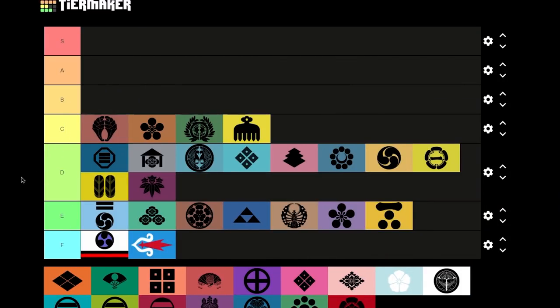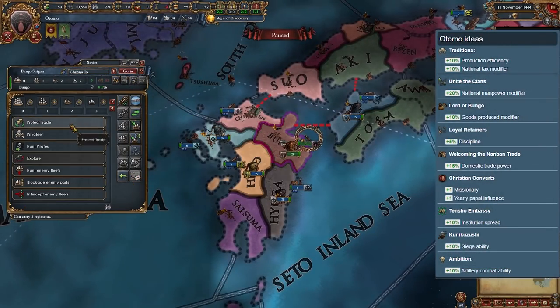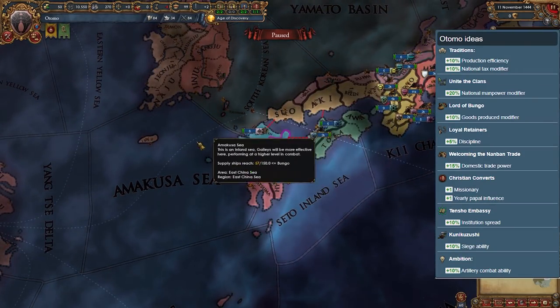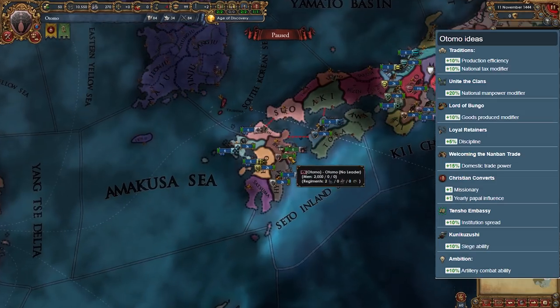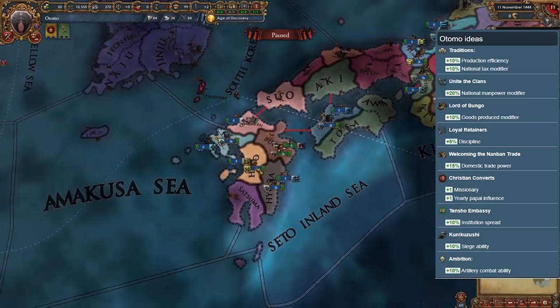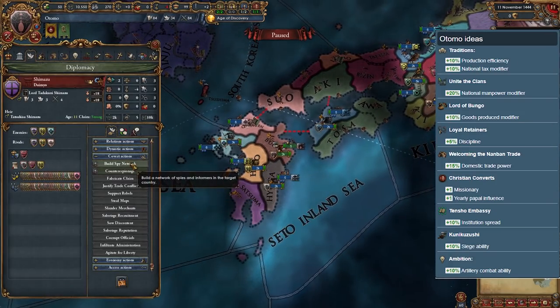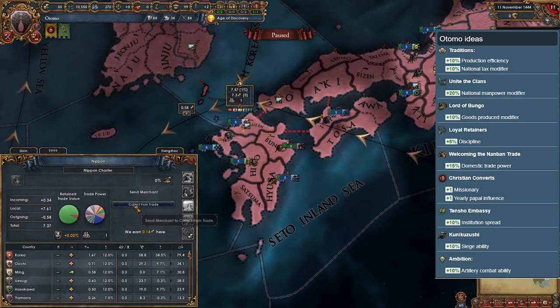Otomo is a daimyo in the far south of Japan. This region is pretty balanced with some neighbors being stronger and some weaker. Otomo has a mix of military and economy-focused national ideas. You could say that Otomo is literally the most average daimyo in Japan — it's almost literally in the middle of the tier list. I would actually recommend playing as them if you're going for a tall Japan playthrough.